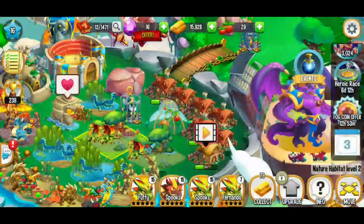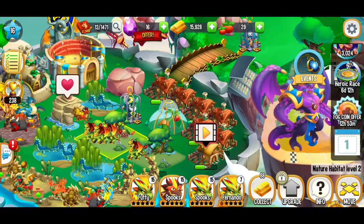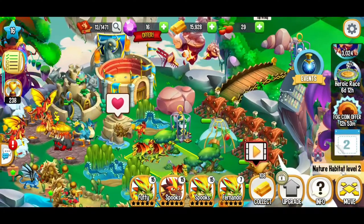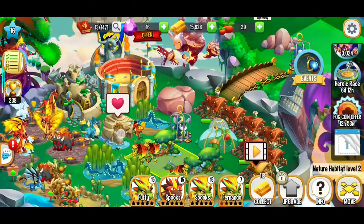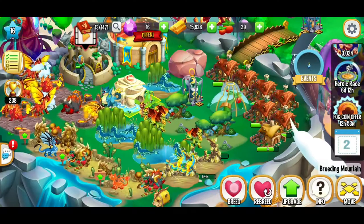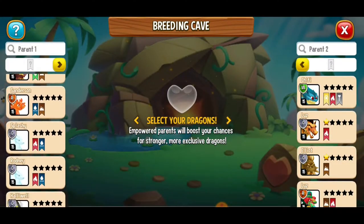Out of food fast — bummer. So we're kind of at a standstill. That's okay, those things happen. What can we do? We can finish breeding this dragon — let's have some fun, get a little bit wild. We're going to breed something different.